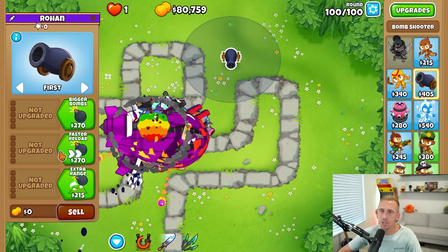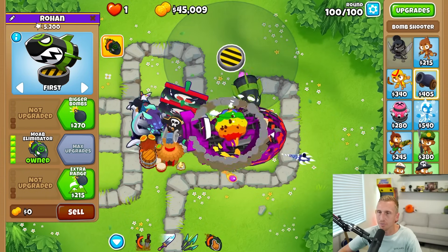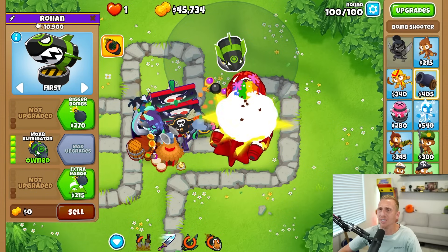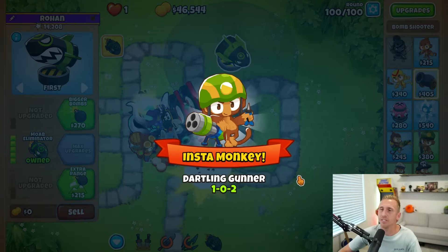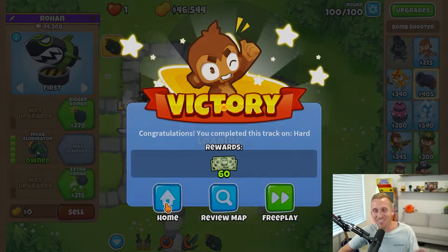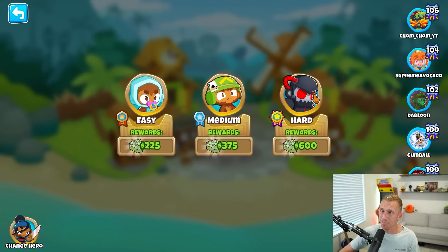If we're a little unsure of ourselves, we can just throw down a MOAB eliminator and take it down really quickly. Then whatever pops open, we get out of there, take that one down with the ability, use my other ability, and it does work. We just took down CHIMPS with $46,000 — not that much actually, but we did it. Monkey Meadow or any beginner or intermediate map would be pretty easy with this.